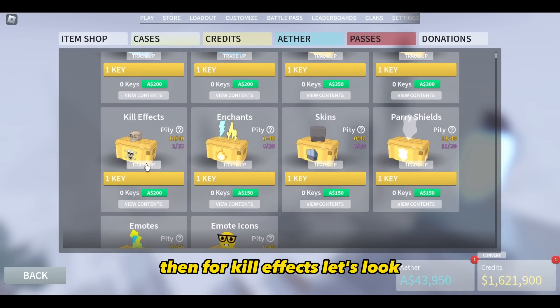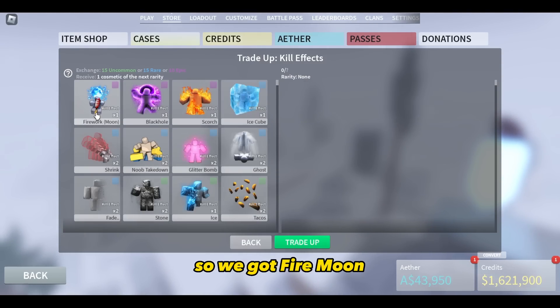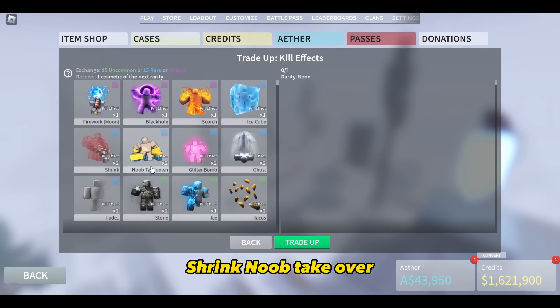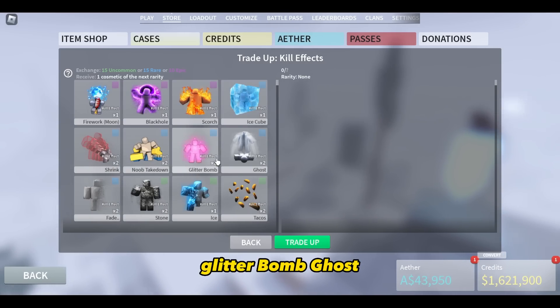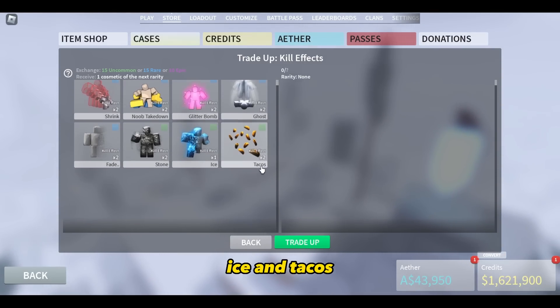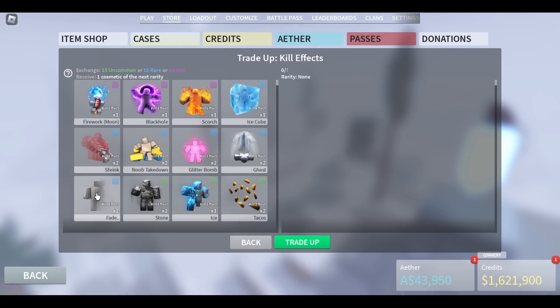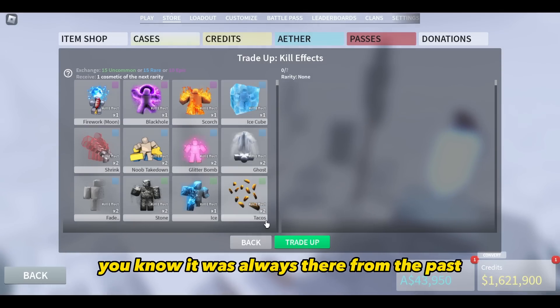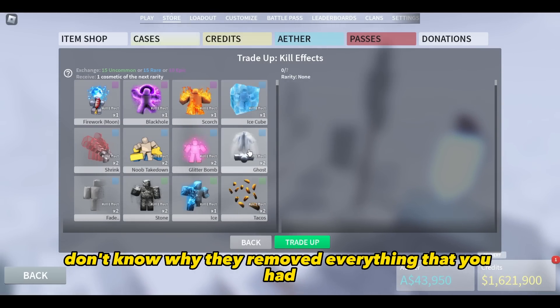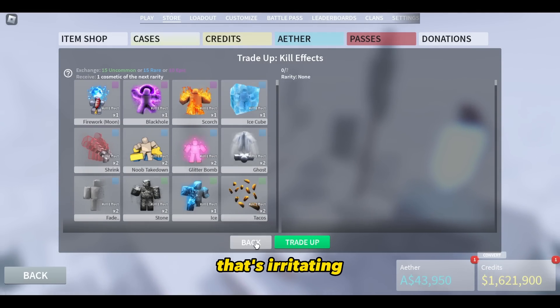For kill effects, we got Fire Moon, Black Hole, Scorch, Ice Cube, Shrink, Noob Takeover — that's something I like — Glitter Bomb, Ghost, Fade, Stone, Ice, and Tacos. So these are from the previous update. I don't know why they removed everything you had and you keep getting the same ones again. That's irritating.